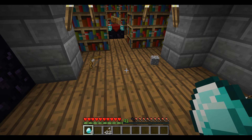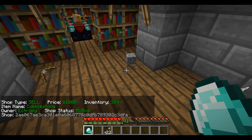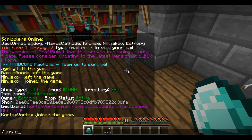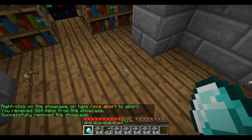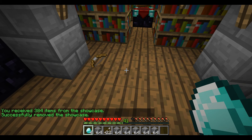The last thing I want to talk about is getting rid of a shop. I have a shop here, but nobody's going to it. Apparently nobody wants to buy my cobblestone at $1,000 apiece — I just don't understand, I think it's worth that much. So there's no point in me leaving it here. I can do /scs remove, then hit Enter and right-click on this showcase. It got rid of that, and put all of the cobblestone back into my inventory.